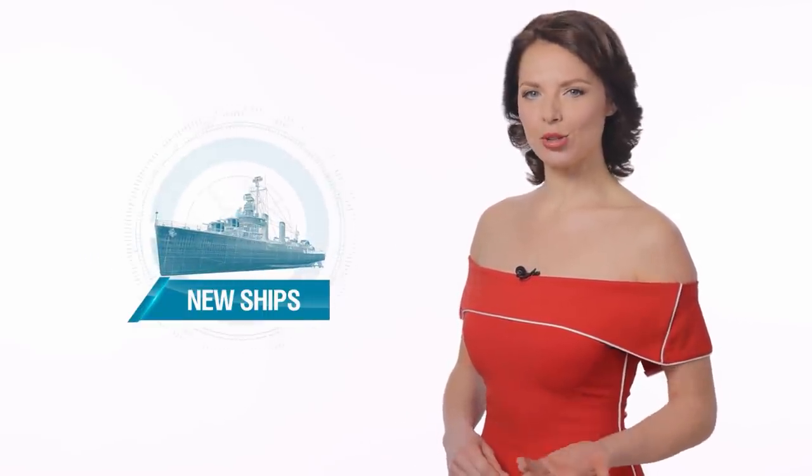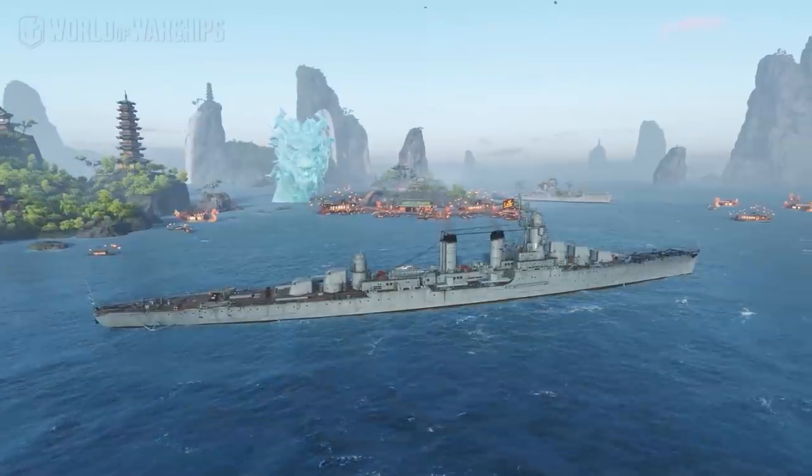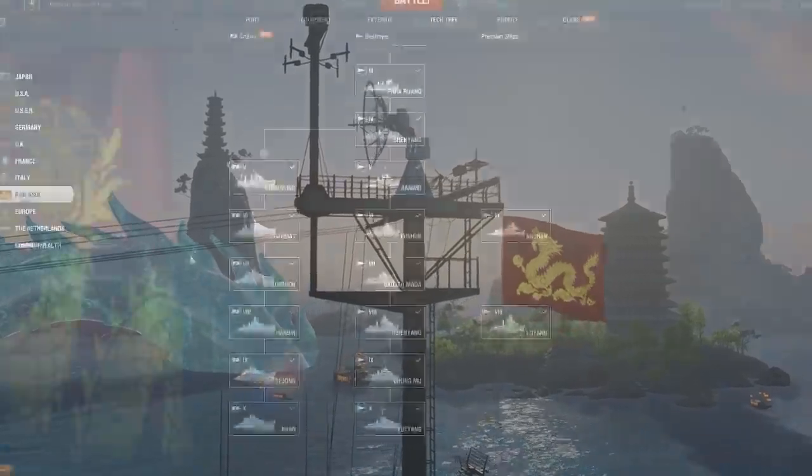Pan-Asian cruisers will be the first ships to arrive in early access in the new year. Their Silk Dawn permanent camouflage looks great with the updated Dragon port in the background. Chungking, Ramat, Champong, Harbin, Saijong, and Jinon will reinforce the Pan-Asian fleet.